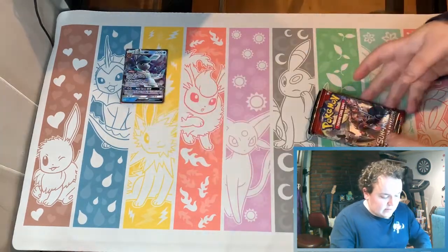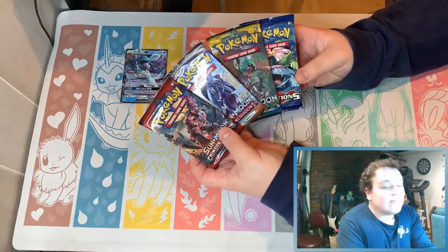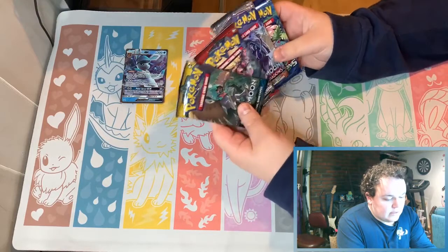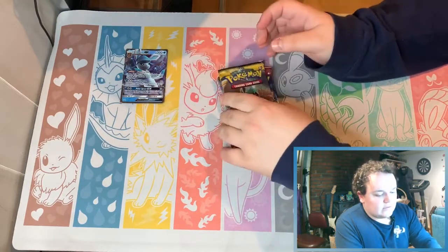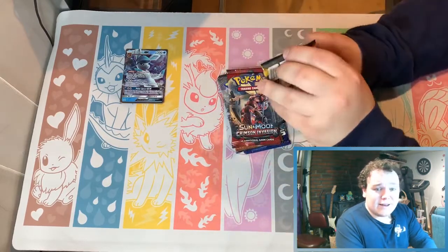We got Glaceon, Crimson Invasion, Burning Shadow, Sun and Moon base, and Evolutions — we'll do it in that order. The packs are very nice and crisp, gotta give them props for that.